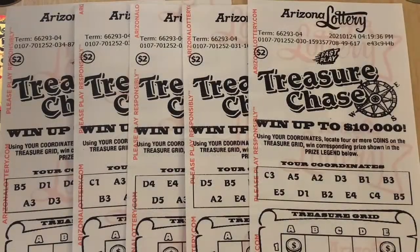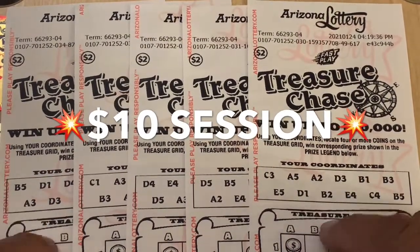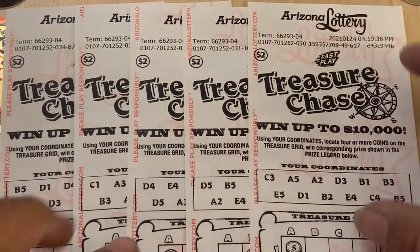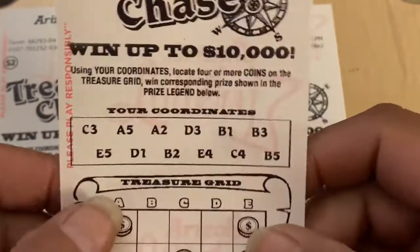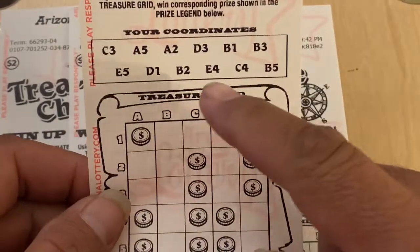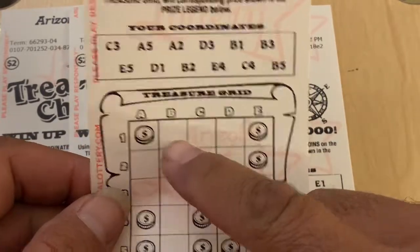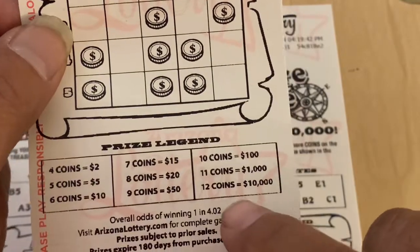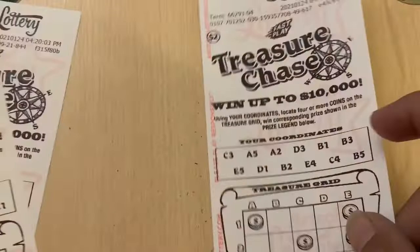What's up everybody, this is Javi Uso back again with another video. I got more fast plays from the Arizona Lottery. I got a $10 session — five of this $2 Treasure Chase. Legit fast play. All we're doing is matching our coordinates to the grid, and if we find four coins and up, we win the prize. All right, let's get started.